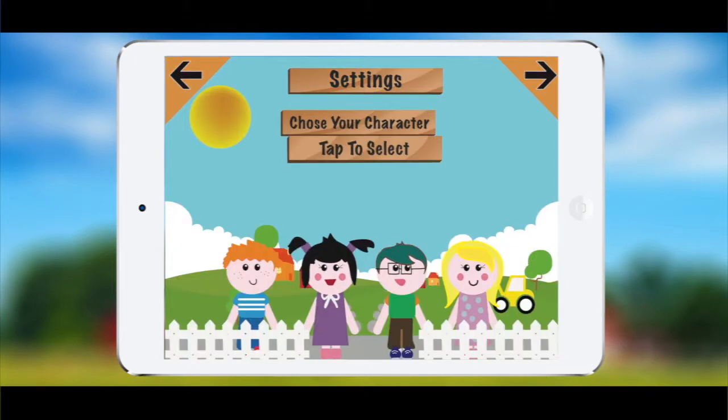The next step you'll be asked to type in your name so you can personalize your character. You'll also be able to customize your character by choosing out of four options: two males and two females.